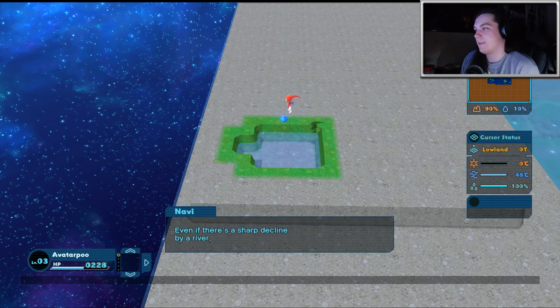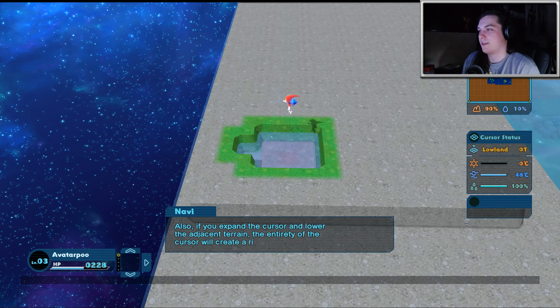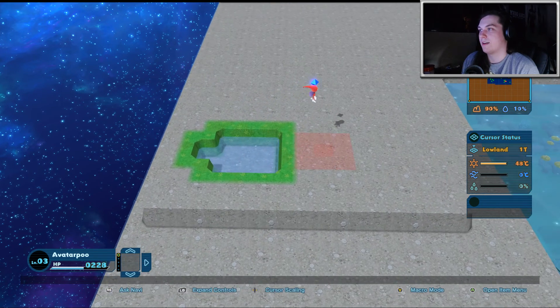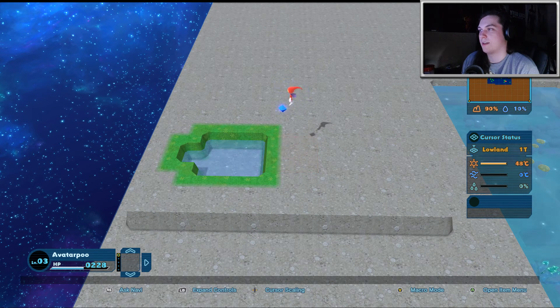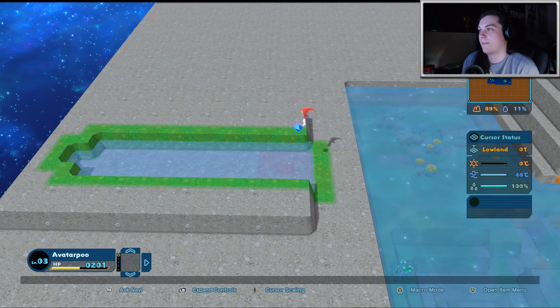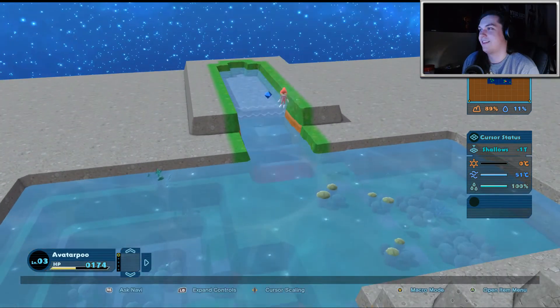You're good at this, kid. Even if there's a sharp decline by a river, you can lower it to connect the river. If you do it right, you can make a waterfall. If you extend the cursor and lower the adjacent terrain, the entirety of the cursor will create a river. I'm just going to lower this whole area. Oh, look at that little waterfall. There's a little waterfall — sweet, that's awesome.